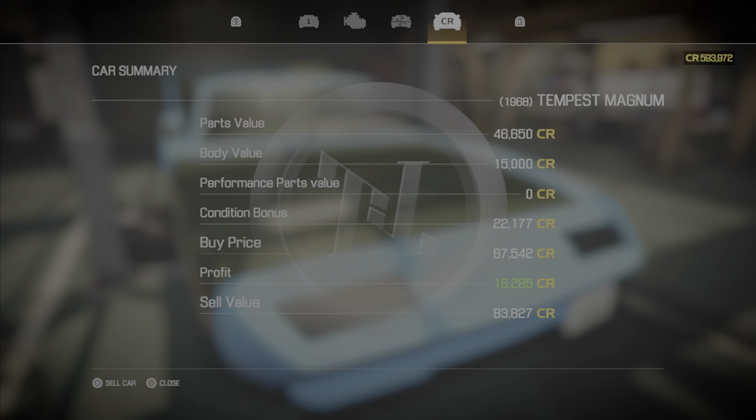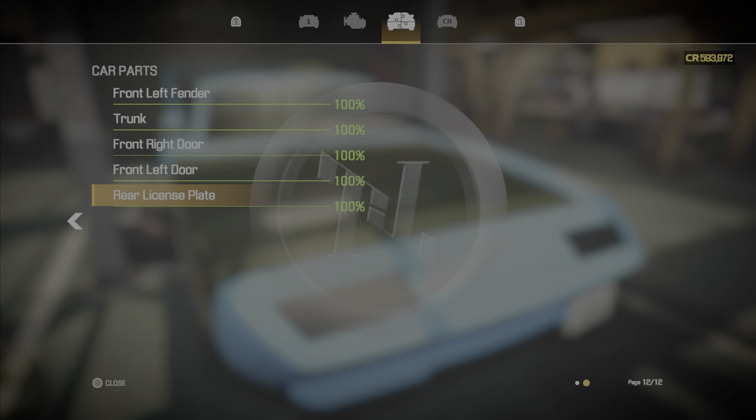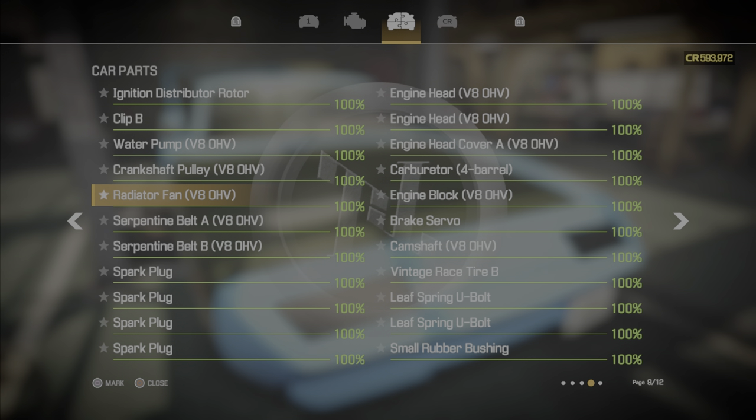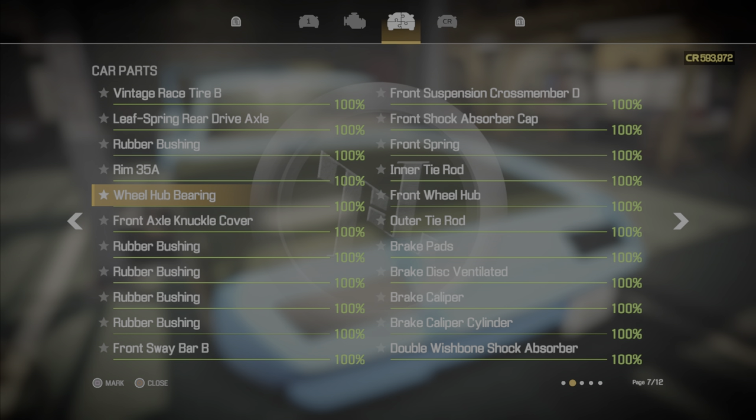If any item is not 100%, you'll find them in the Jigsaw section. It's called Jigsaw because it looks like a jigsaw. Look through all the parts and every one of them will tell you either 100% or 80% or whatever percentage that part is at. Once you get everything like that, you can sell it.